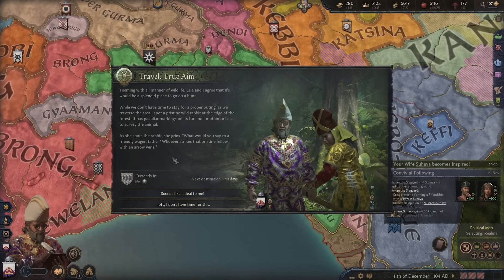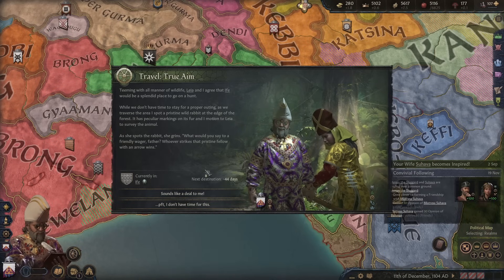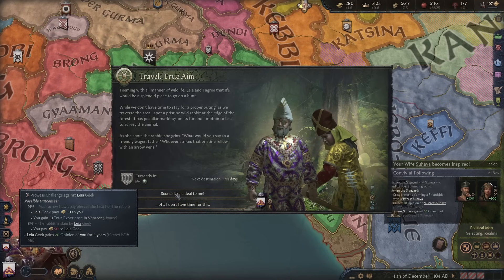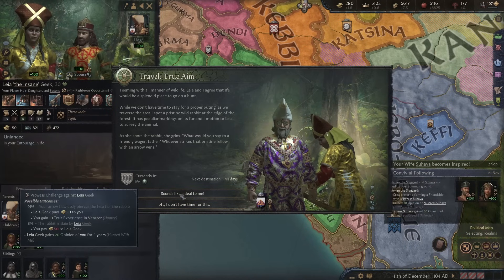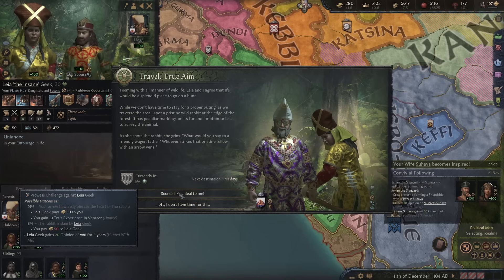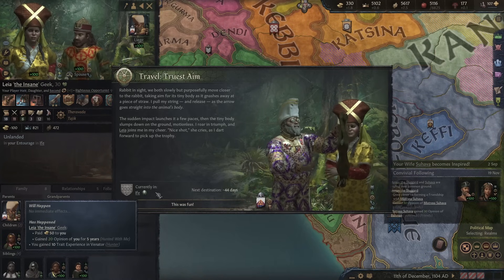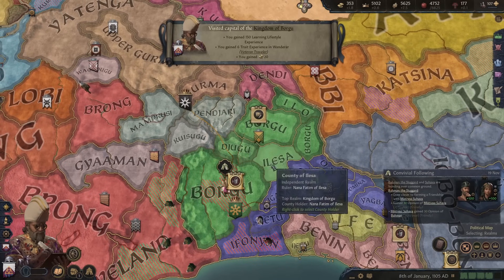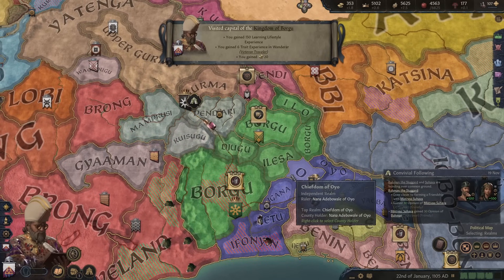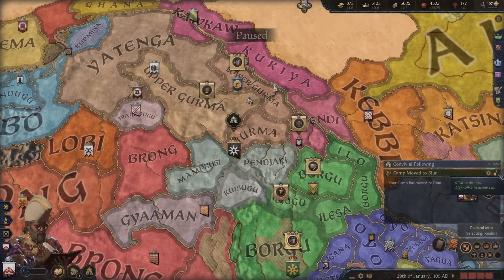Leia wants to go hunting with us, aiming at a rabbit — we probably did this when she was younger. She wants a wager: 91% chance we win and Leia pays us 50 money. We give it a go and it works. Leia now has minus 100 gold. We might need to teach our daughter about the value of money. If we ever play as Leia we're going to start with a financial deficit. We've picked up many more learning lifestyle things, intrigue and learning and such.